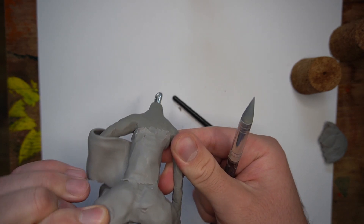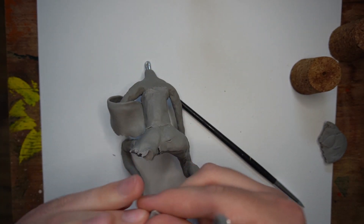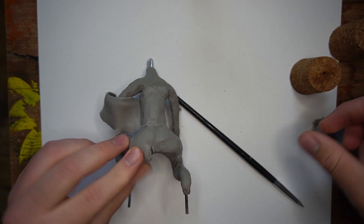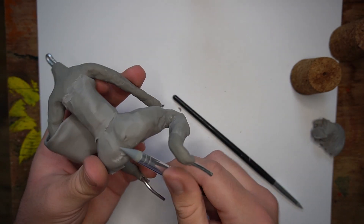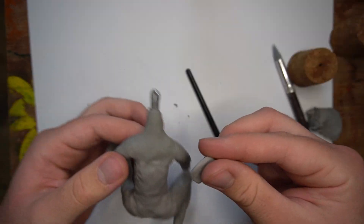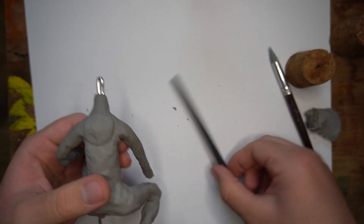Right here I ripped his butt cheek off because it was too big. His butt is gone now. And I'm adding some back muscle here, and I'm going to smooth it out with this tool.